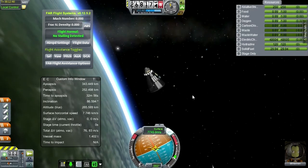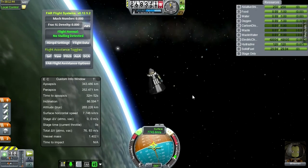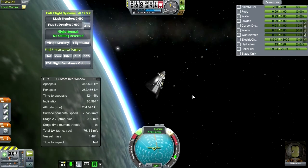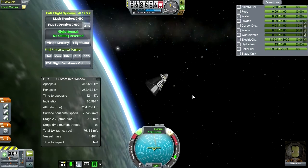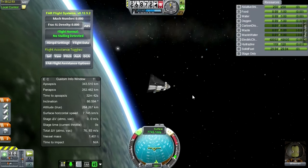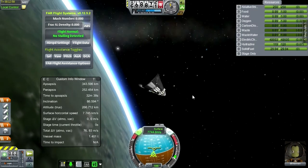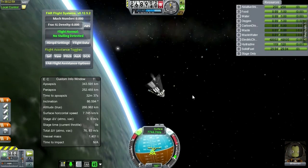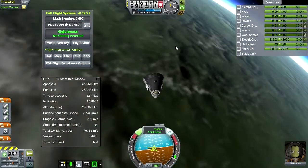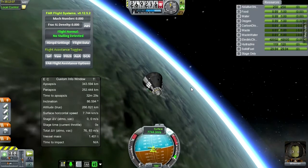RCS on. Bill will reorient to retrograde. This is partly to protect him from any particulate matter that might be floating around. We've got that huge heat shield, which is much better protection than having any sort of space debris hit the parachute.